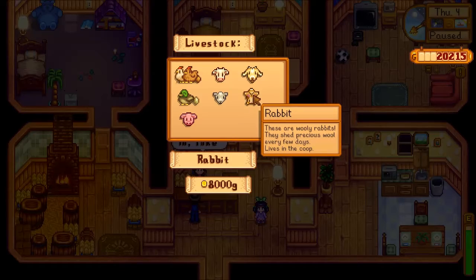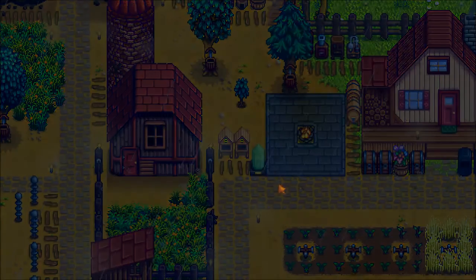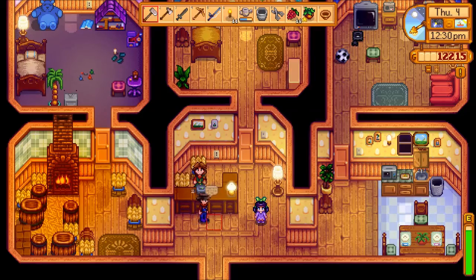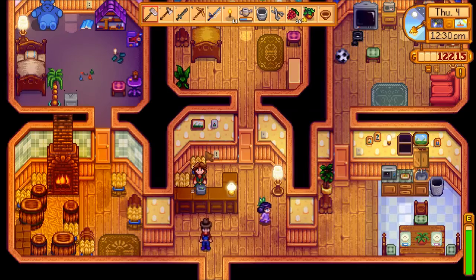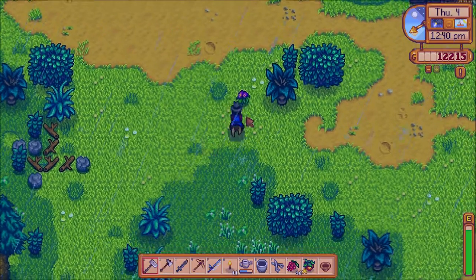I lied about what's coming next — we're going to go ahead and purchase ourselves a rabbit since she's here today and it's earlier in the day. For eight thousand gold we're getting the last animal we have yet to get. We'll put it inside the coop. 'Facha' — that's a rabbity name! I like the generated names in this game.